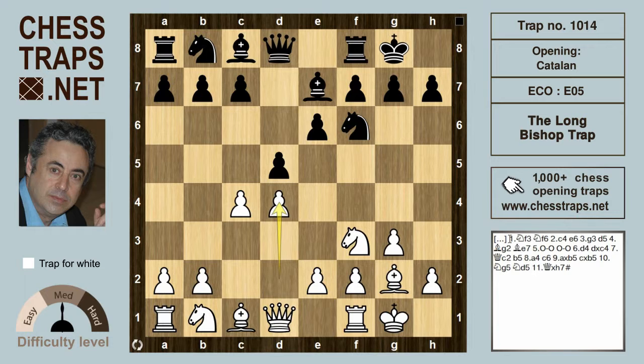Here black captures on c4, and this is still a strongly theoretical position with well over 10,000 times this position in my small database alone. Carlsen, Kasparov, Topalov, and Aronian — to name but four of many players — have gone for Queen c2, targeting the pawn now on c4.